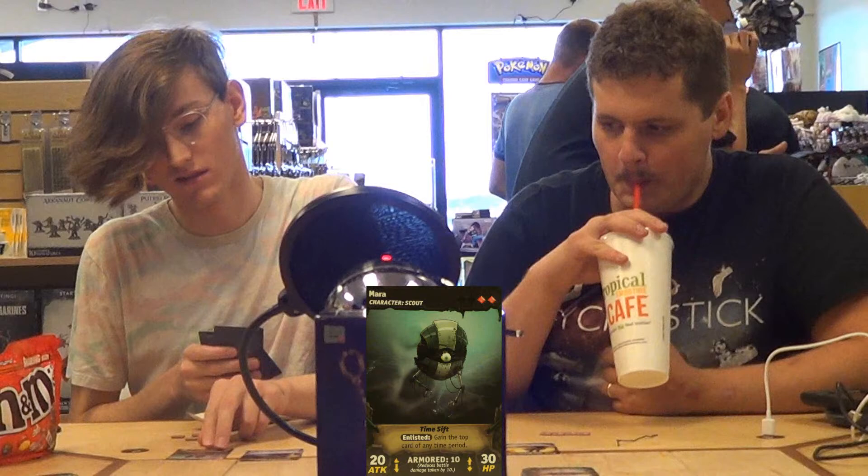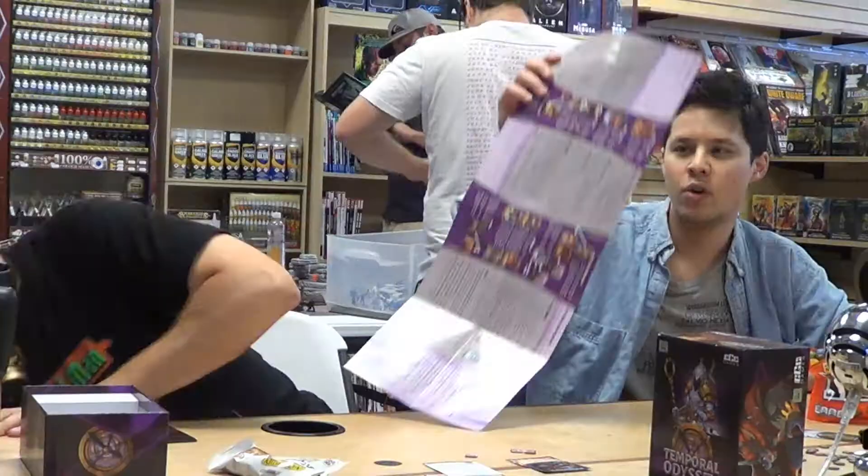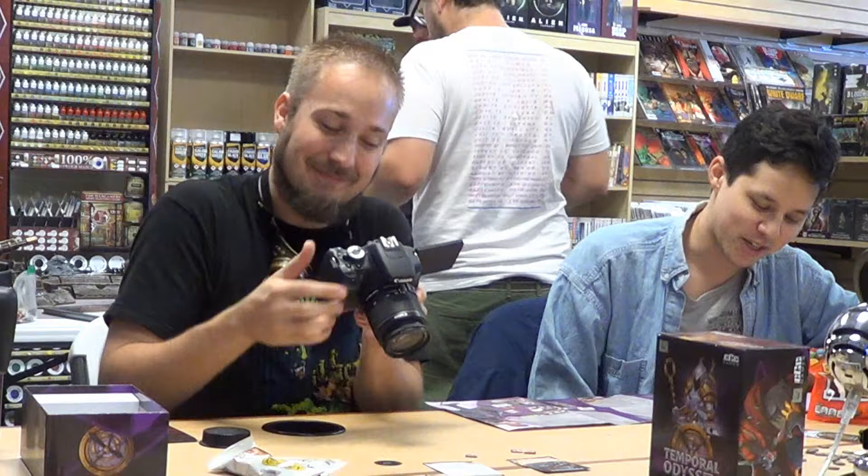I'm gonna enlist Mara, the character scout - or rather, a character that is a scout - when enlisted, getting the top card of any time period. So which do you think I should choose? When you use those two abilities, I would probably play it smart. Hold on, Chuck. The abilities can be used in your turn either automatically or by spending AP to activate them. I don't think I need to spend AP.